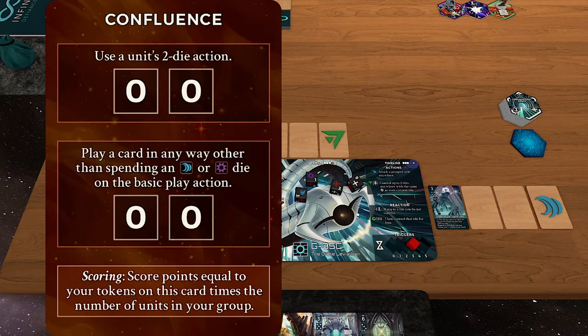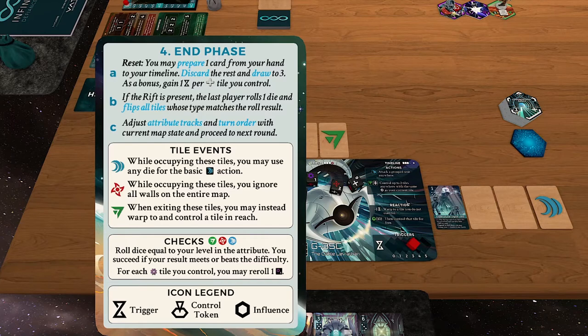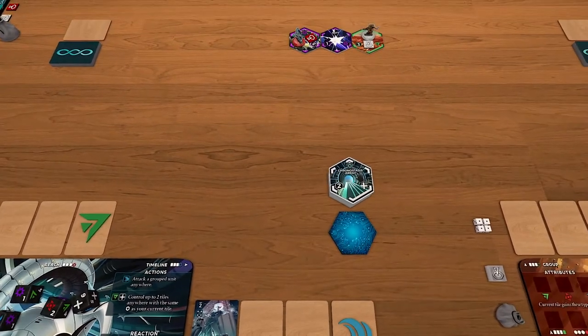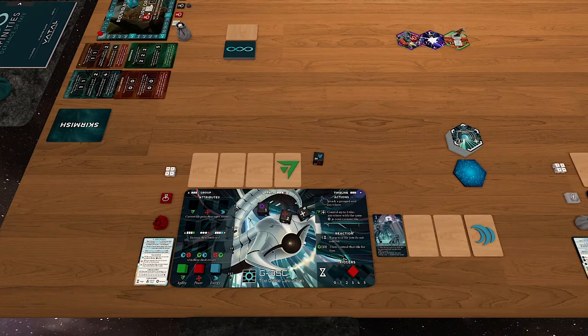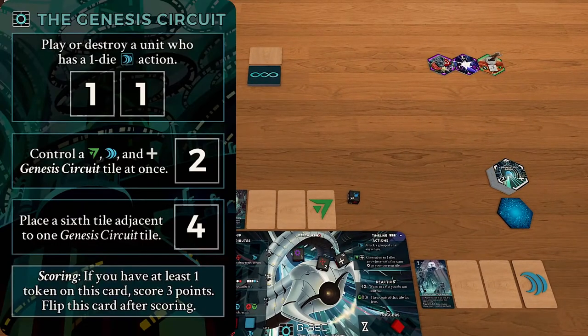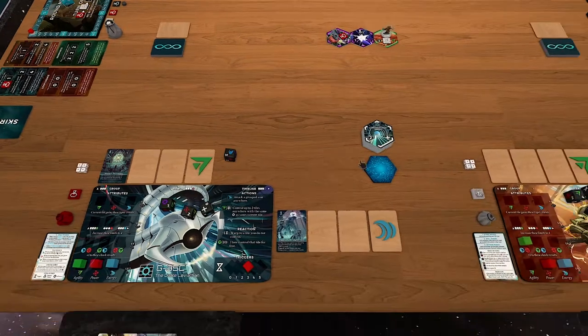The next objective is to play a card in any way other than spending an energy or will die on the basic play action — typically a card that tells you to play something, or by being in an energy tile where you can spend any die you want to use a play. So going into an energy tile would let him get that second objective. His best play is that top objective he identified. He spends an energy die for the basic action to play his Sentient Technology into his group — he has now played or destroyed a unit with a one-die energy action, completing that objective and placing a token on one of the two boxes. He passes the turn to Driak.